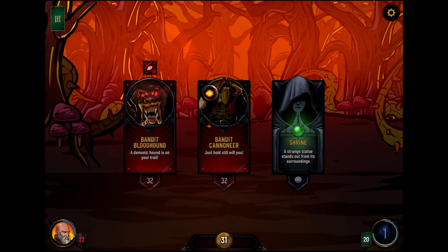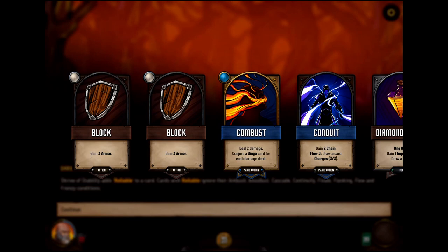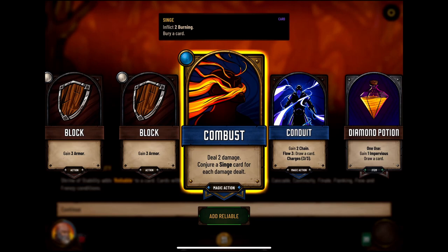Let's go to the shrine. Shrine of Stability adds Reliable to a card. Cards with Reliable ignore their ambush, bloodless cascade, continuity, finale, flanking, flow, and frenzy conditions. Oh my word. I could give that to Combust, so then it always deals at least two damage. You place the card between the shrine's hands pressed together in front of his chest; for a while nothing happens until finally the hands slide apart allowing the card to slip free.